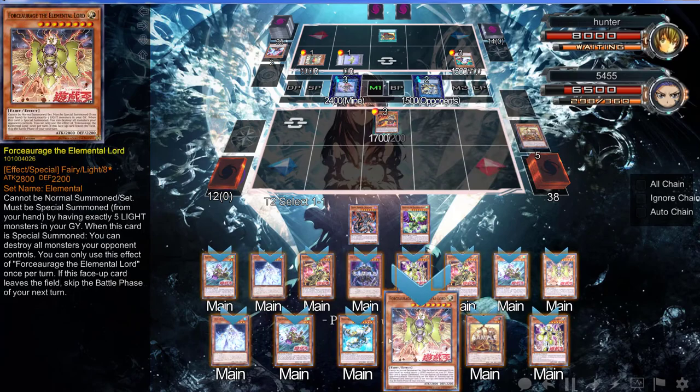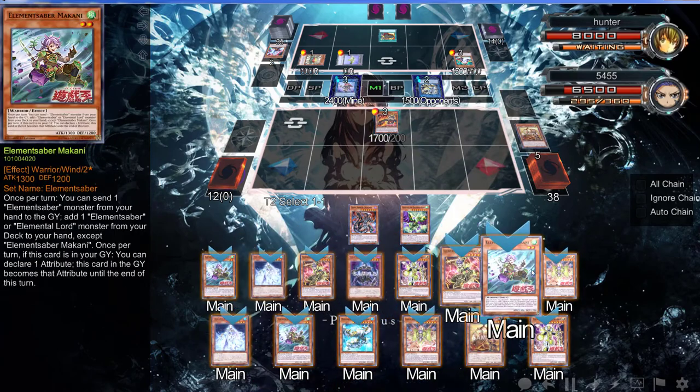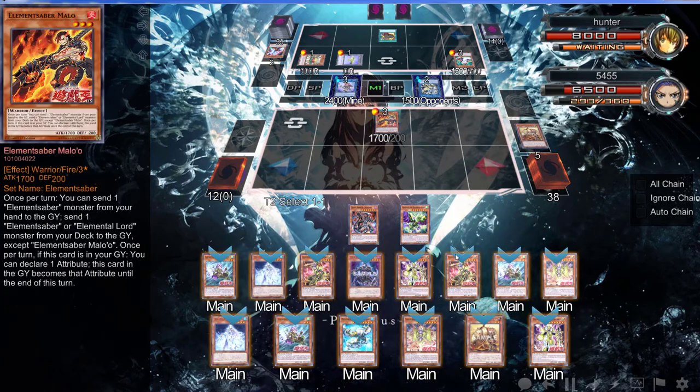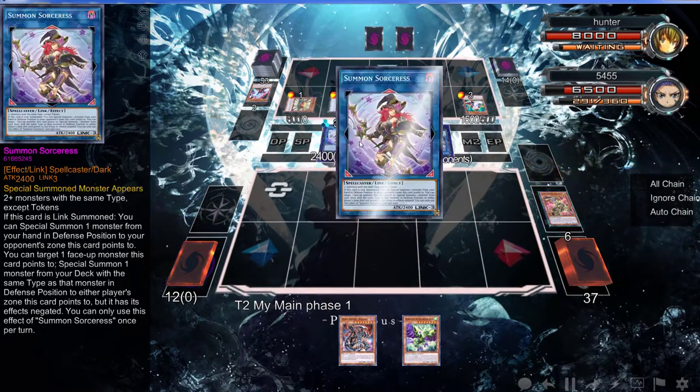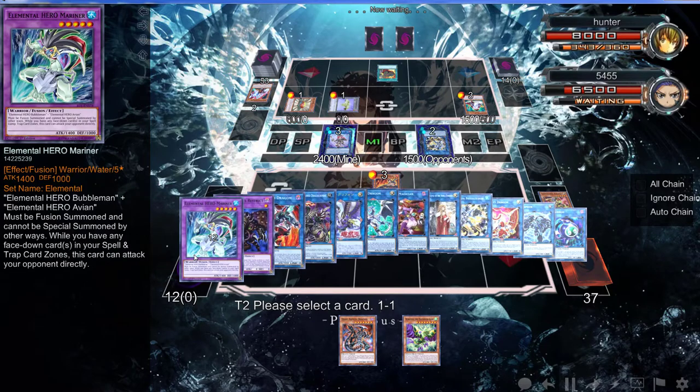We already have an Earth, so let's send the Fire. Where are you — oh, this is the Fire on the board. Let's send Raigeki Break — just activate this. I'm pretty sure you have an Ash Blossom, which is completely fine, because you're going to drop a Dark Armed Dragon.